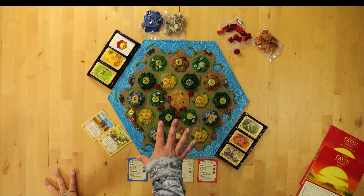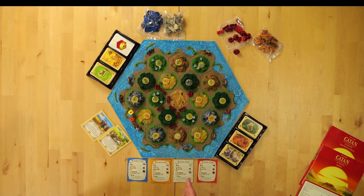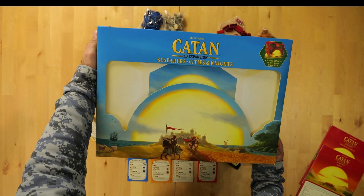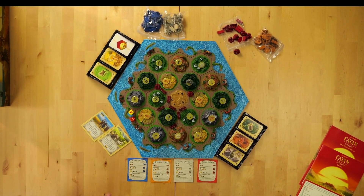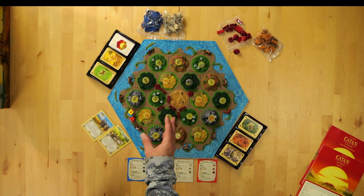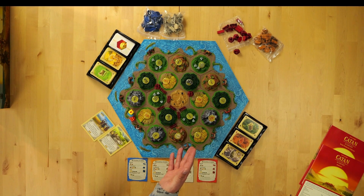That's pretty much how you play Catan. This is the 3D version of the game. They've released the Seafarers and the Cities & Knights expansions in 3D as well. The 3D version is only for four players, while the regular game has an expansion to add five and six players. They also created six more expansions for the base game — though they're not designed to all be played at the same time; at maximum it's the base game plus two expansions.